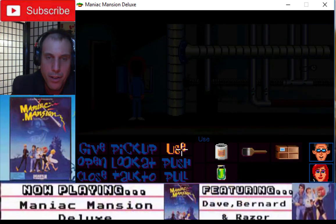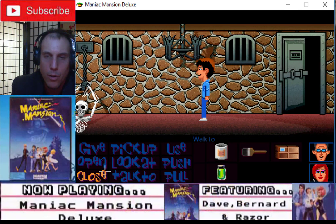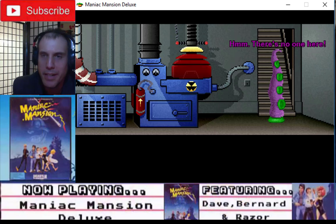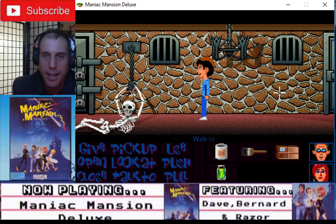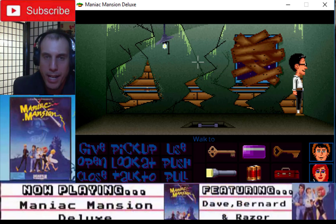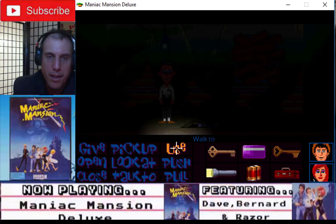Dave, where are you? Let's see what happens — hmm, there's no one here. Bernard, where are you? We've repaired the lines here. Look at wires — the wires are fixed now. What are we going to do about that? I don't know. Use lights. Use lights.